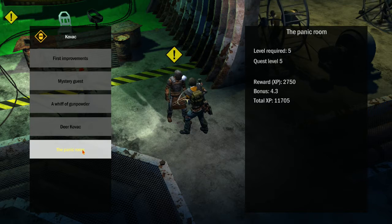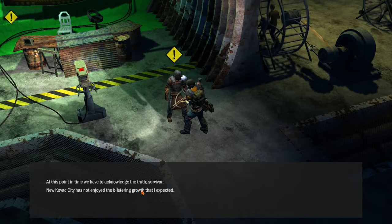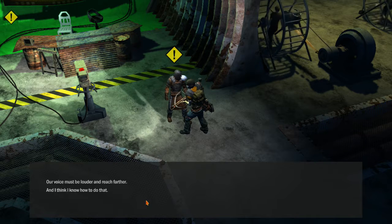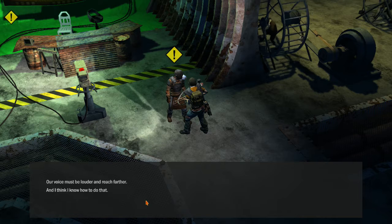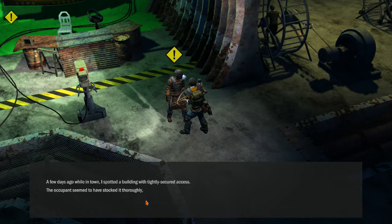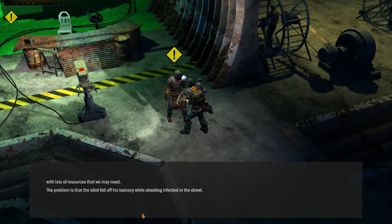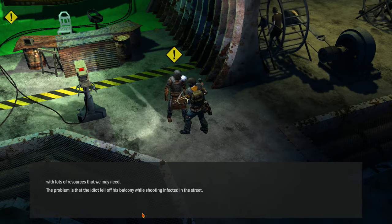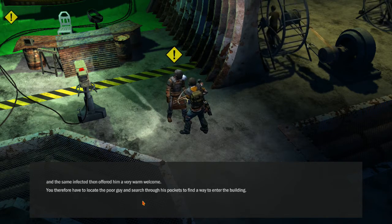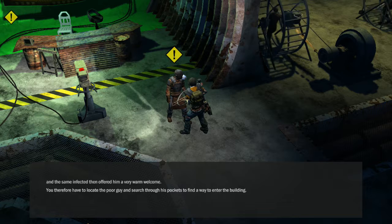The panic room. Let's see what we got here. At this point in time, we have to acknowledge the truth, Survivor. New Kovac City has not enjoyed the blistering growth that I expected. Our voice must be louder and reach farther. And I think I know how to do that. A few days ago, while in town, I spotted a building with tightly secured access. He occupied lots of resources that we may need. The problem is that the idiot fell off his balcony while shooting infected in the street. And the same infected then offered him a very warm welcome. You, therefore, have to locate the poor guy and search through his pockets. Find a way to enter the building.